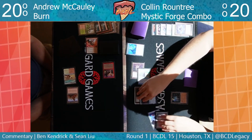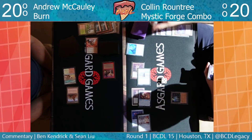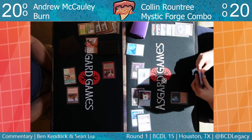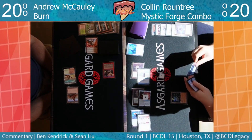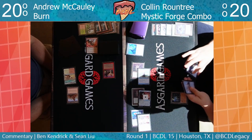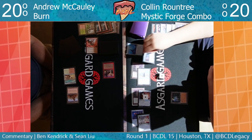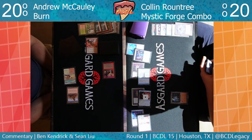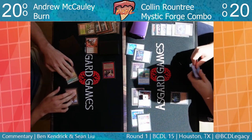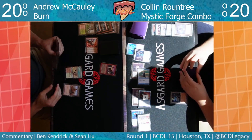He uses the key one more time. I see a One Ring in hand — that's pretty good. That also turns on the Ancient Tomb; he can now tap it for mana without taking damage. That's the combo — One Ring with Ancient Tomb. Everything is a combo deck if you squint.